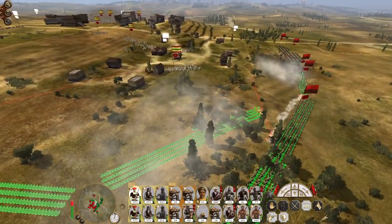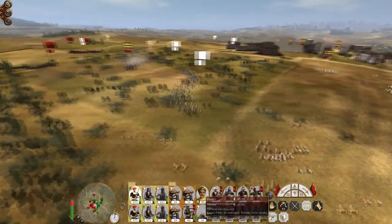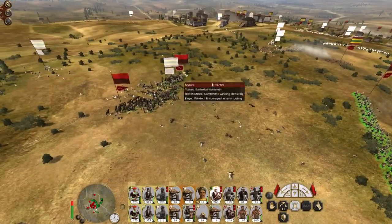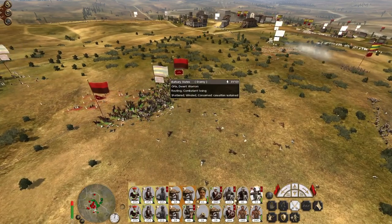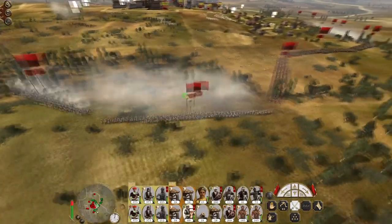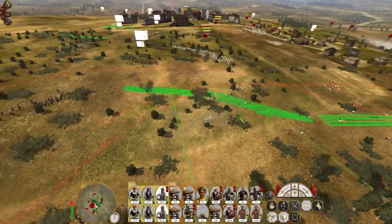Let's pivot my infantry here just to make sure they aren't killing my own men. My African light infantry can engage — they can actually play stakes, which is pretty neat. We're going to engage the Barbary pirates, which isn't strictly necessary, but you do you. Push out my line. The enemy are falling back on the left, so advance my left up.